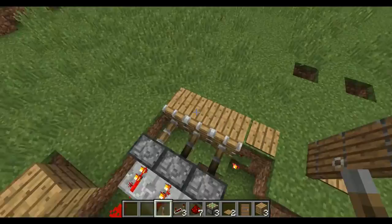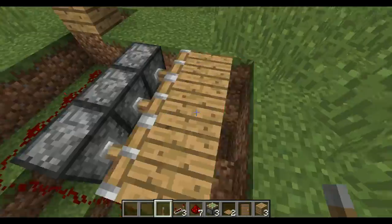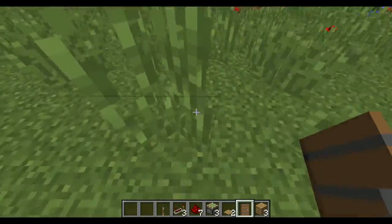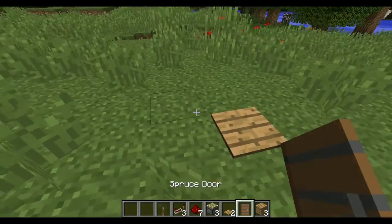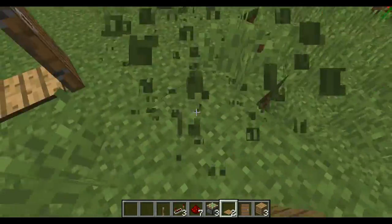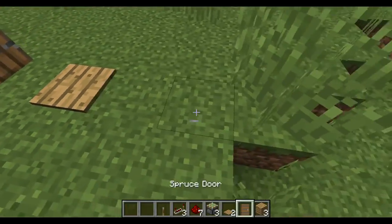This is basically what it looks like - without it being my beautiful house. You can't beat it, it's a godlike house. Anyway, we're just gonna ignore the failed recording attempt. What you have to do is place down your first pressure plate, then place down your door. You can do this anywhere in your house as long as it's inside the house.